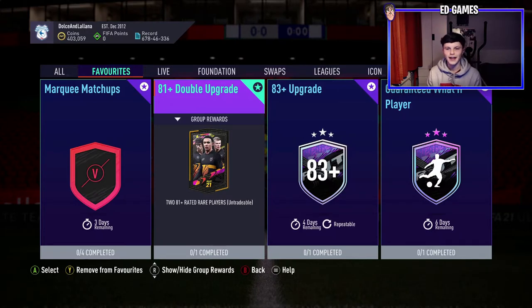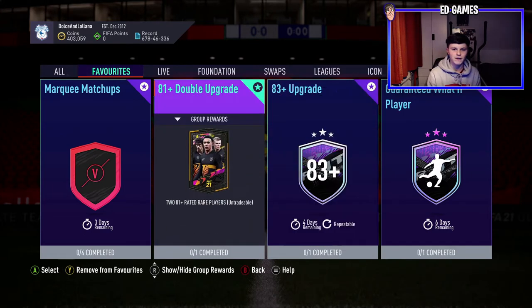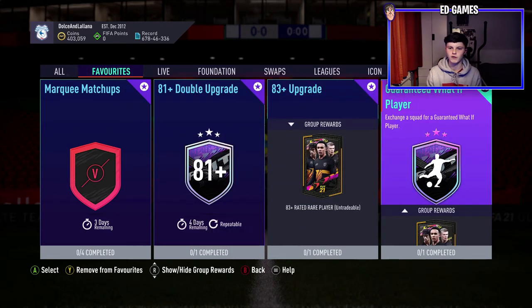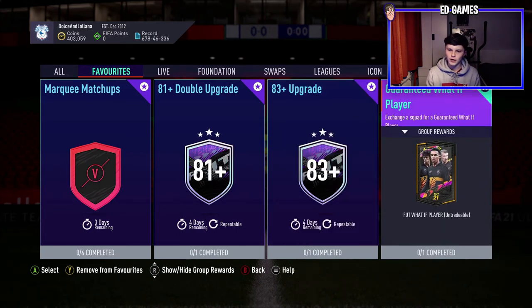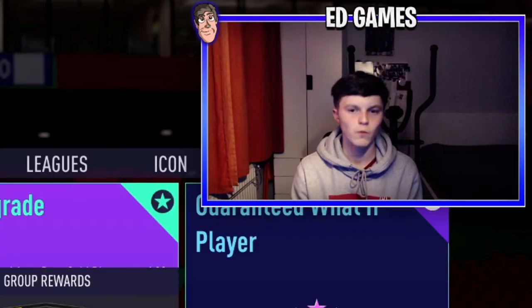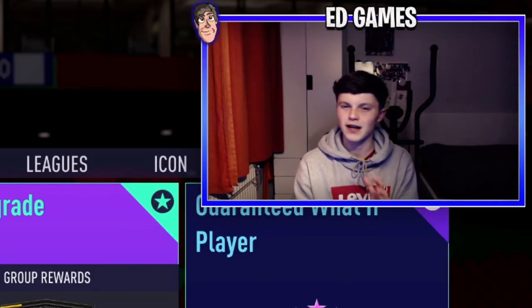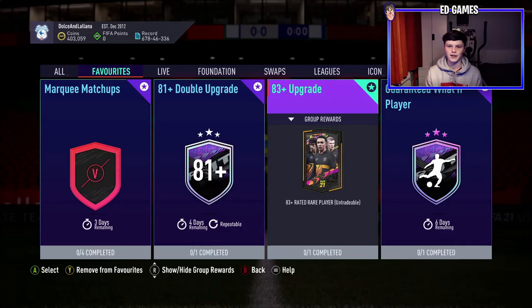Welcome back to another video. Today we have a potentially really big pack pool coming in. EA have released an 81 doubles SBC, an 83 upgrades SBC, and a guaranteed what-if player SBC. What we're going to do is craft the guaranteed what-if player, but before that we're going to open one of each of these just to test the luck and open up the pack gods' gates.